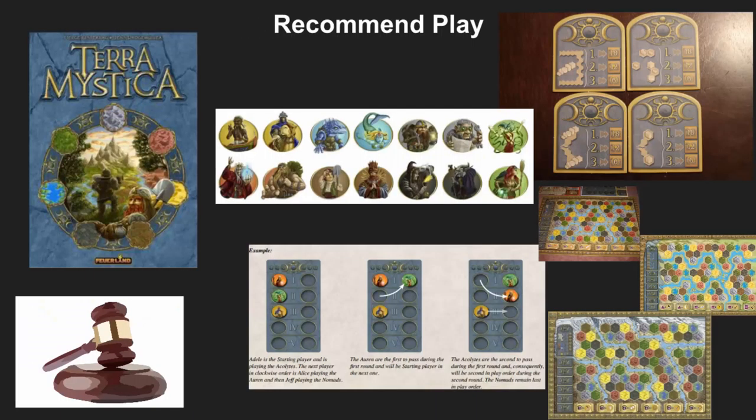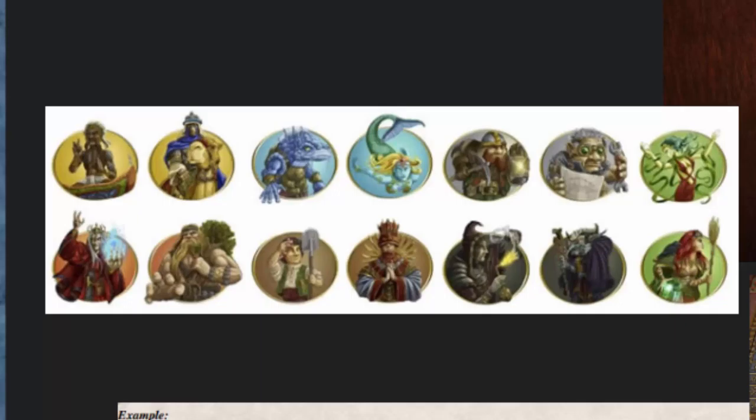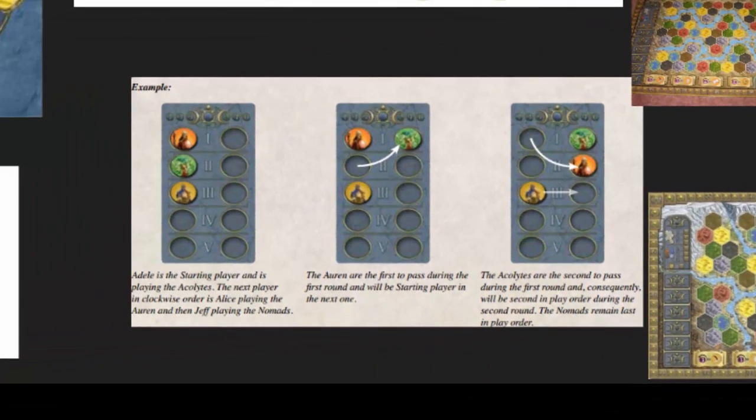There are a lot of different ways you can play this game. In both competitive and casual formats, I strongly recommend playing with the original base races with any of the boards available — the original board, the rebalanced expansion board, or the rivers board on the back of the rebalanced expansion board.